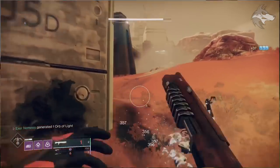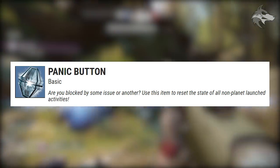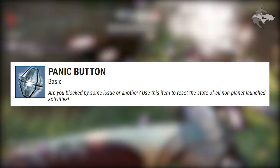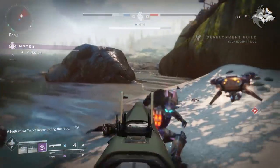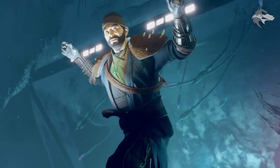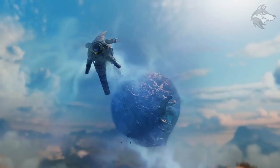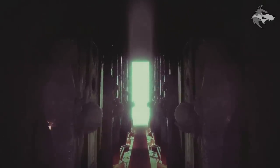There is an item called a Panic Button: 'Are you blocked by some issue or another? Use this item to reset the state of all non-planet launched activities.' It sounds like it has the capacity to restart the activity you're in — so maybe you could use it in a Nightfall if something went wrong, a friend lagged out, or you had to step away. We'll have to wait and see exactly what activities it applies to and how you obtain it.